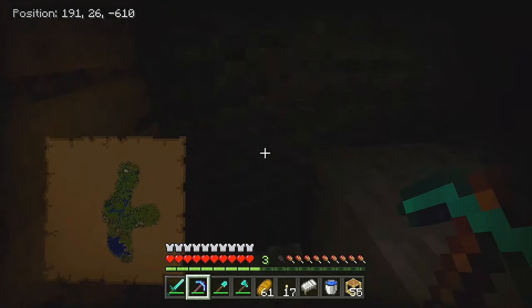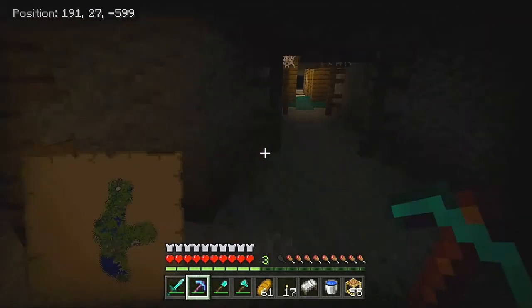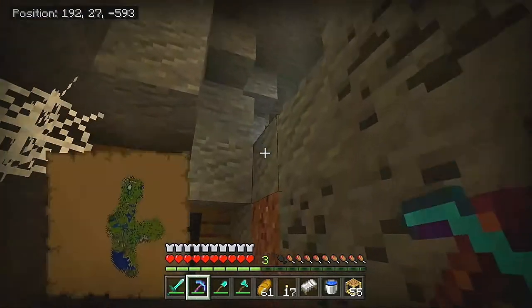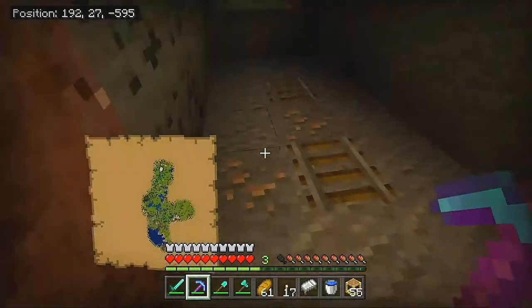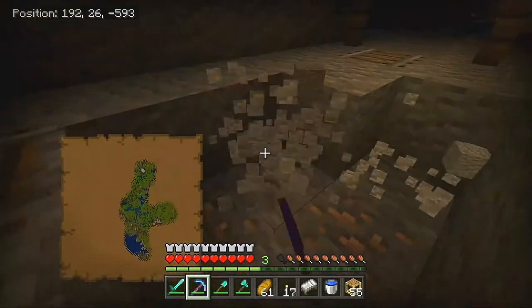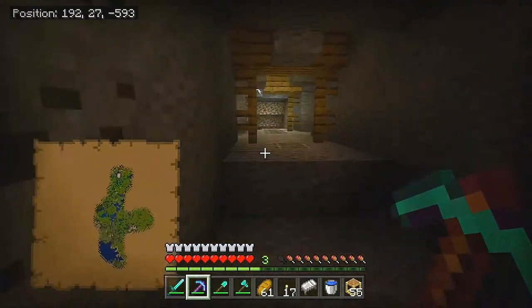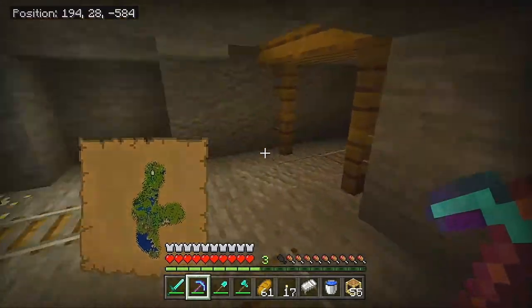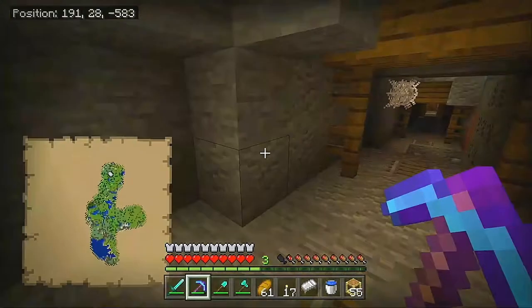We can also start a lava farm, because as long as you have dripstone, a bucket of lava, and a cauldron, the lava will drip from the dripstone into the cauldron and fill it up. Now we have an infinite lava source — infinite fuel. We have an iron farm, and we'll have a lava farm, which means unlimited fuel, everybody.